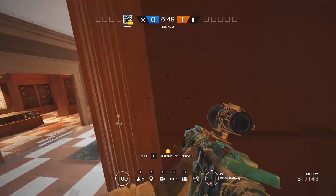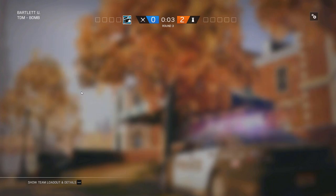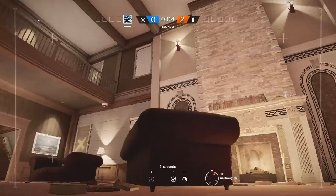We will head over to the classroom downstairs for attack. Same ops again — you pretty much want lots of barb clear and probably Blackbeard. Blackbeard, and then barb clear: Ash, Sledge, Buck. You can take IQ as well if you want.